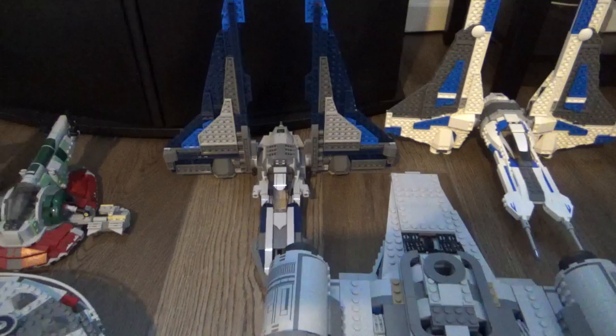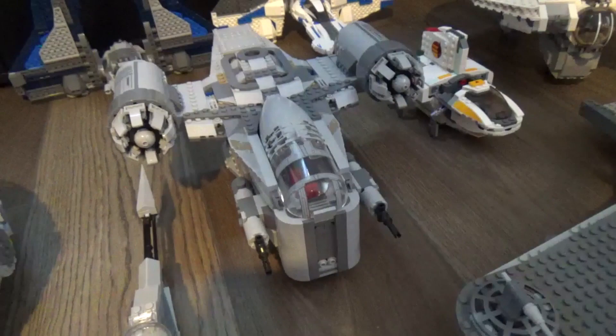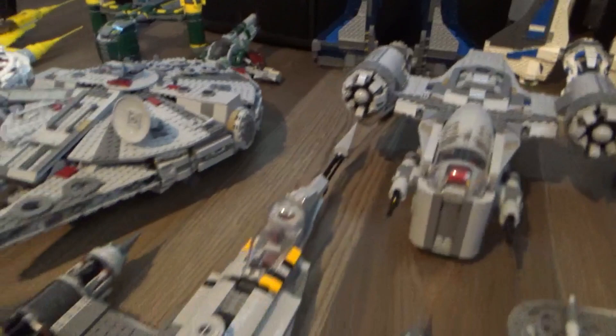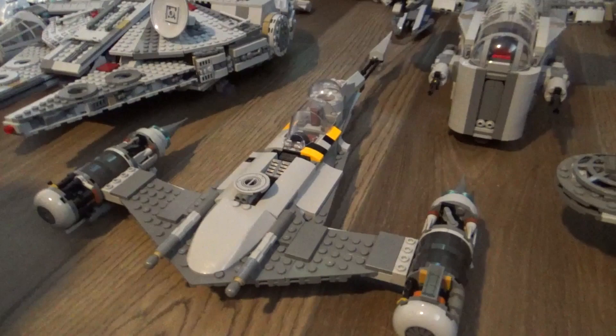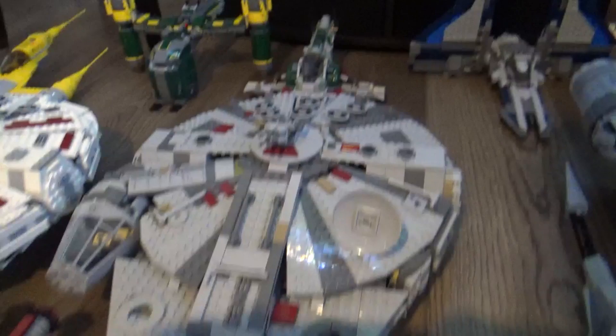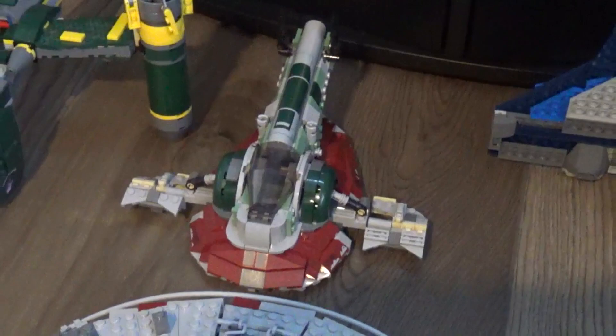Right in front of that is the Razor Crest — I don't have the UCS version yet, that's a future project — and in front of that is Mando's N1 starfighter, the ship he acquired in The Book of Boba Fett. Moving on, here's the Millennium Falcon from Episode 9, Rise of Skywalker, which I reviewed recently. Behind that is Boba Fett's ship, and next to that is a bounty hunter ship from the Clone Wars era that I modified slightly.